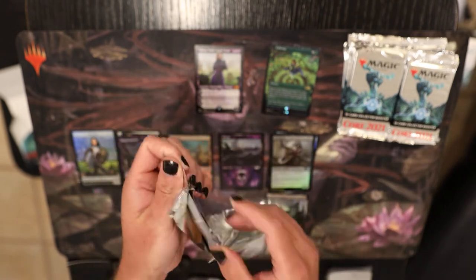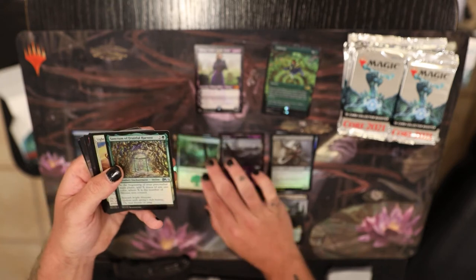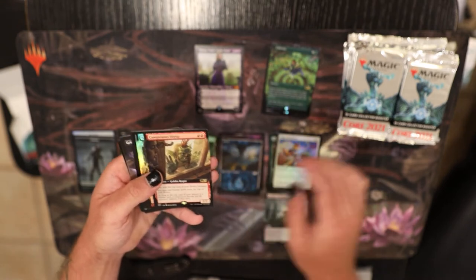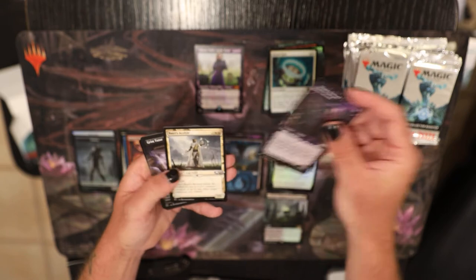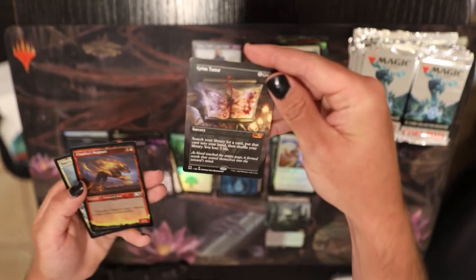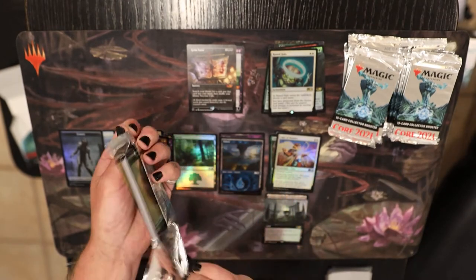Next pack. Token. Got ourselves a Sanctum. Another land. Conspicuous Snoop, Extended Art. Sporeweb Weaver, foil. Kind of cool. Earned Halo. Liliana Stewart. Oh, we got ourselves a Grim Tutor. There we go. Very good box so far. Very fun.